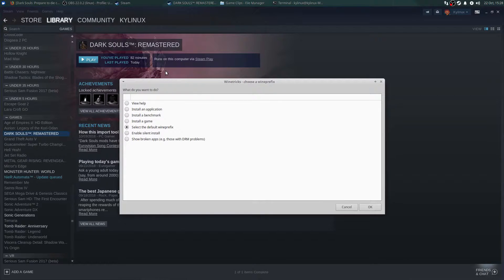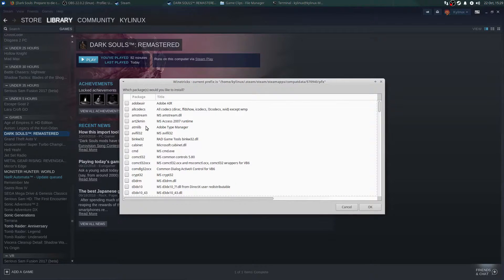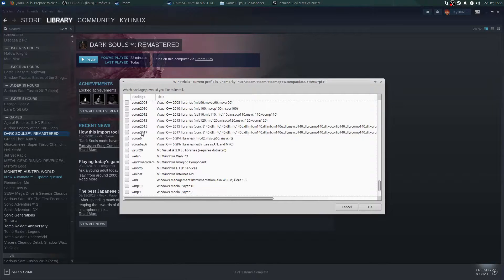Now you'll be at a 'Choose Wine Prefix' option in winetricks. You're going to select the 'Select the default wine prefix' radio button and click OK. Then after that, you're going to click on 'Install a Windows DLL or component' radio button up at the top and hit OK. All of these packages are ordered alphabetically, so scroll all the way down to the V section, and under V you'll see vcrun2017 — click on that and then click OK.